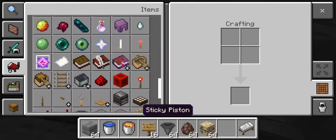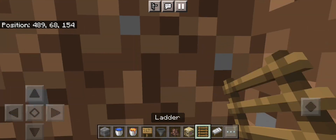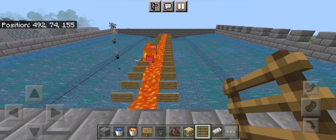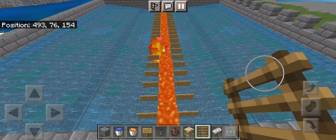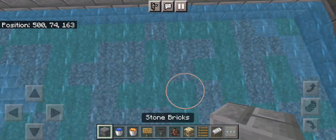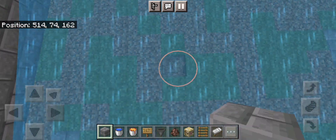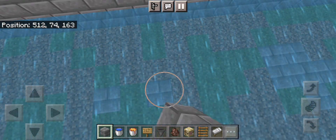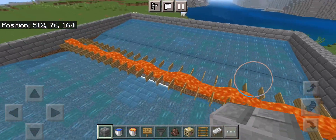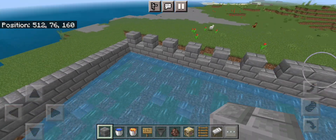We're going to need to place in a ladder here. It's really efficient, and I'm pretty sure if you want even more rates, you could move the iron golems and if you had more — like 40 of them — you might get a lot more rates. But this works really well. If you add more, I'm not sure if they will spawn outside of the area.